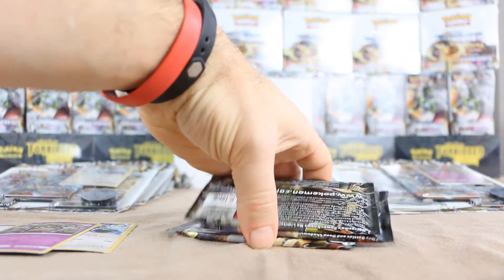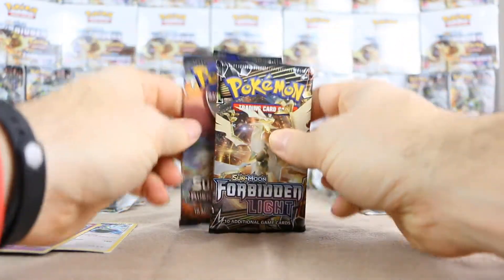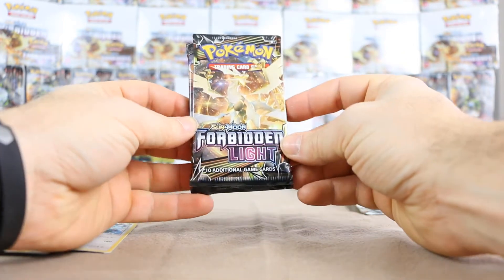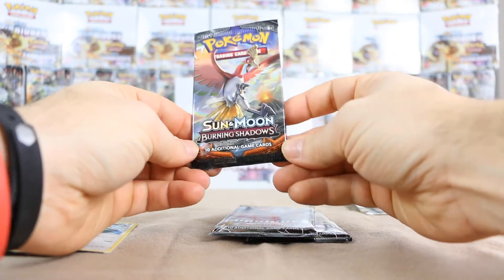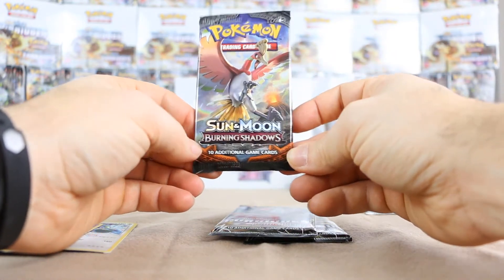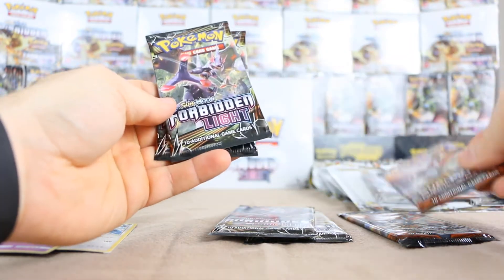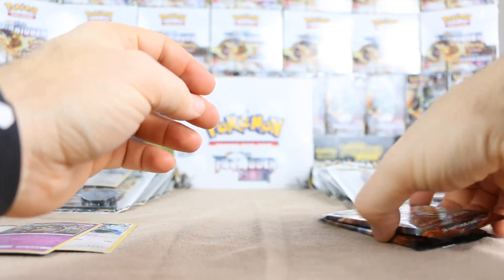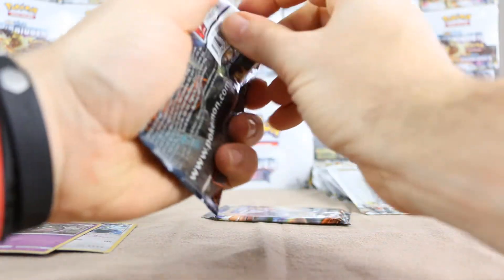Let's look at the packs themselves. Different from past three-pack blisters, this actually features two Forbidden Light packs, but you also get a Burning Shadows, which I don't really understand to be honest. It is a Forbidden Light blister, so I'm not sure why they're giving us that — I don't know if they just had a bunch of old packs to get rid of. We will start with the Burning Shadows.